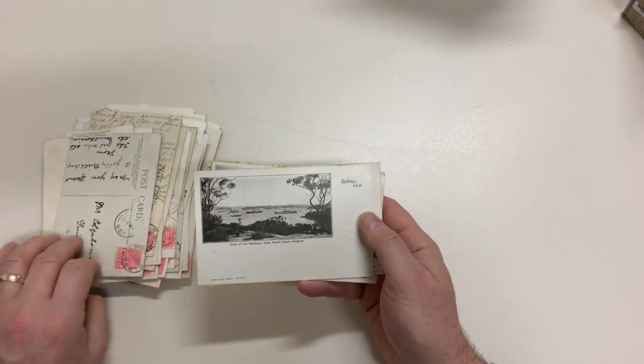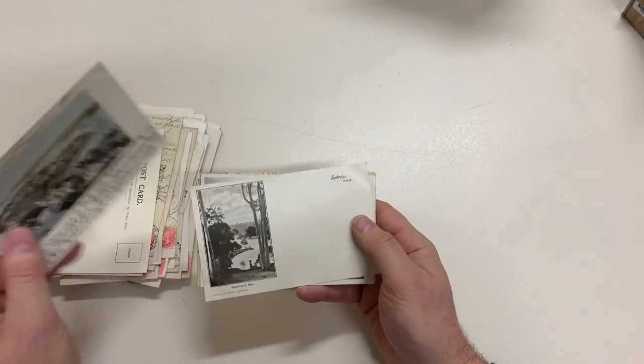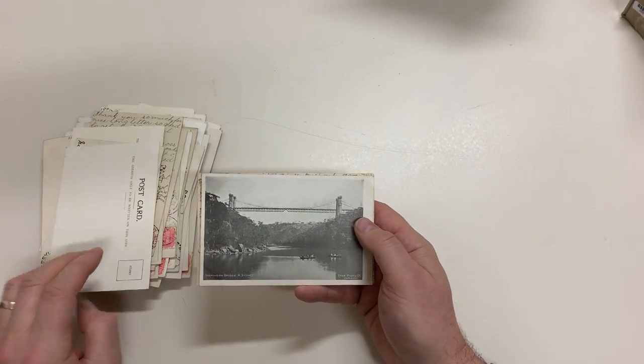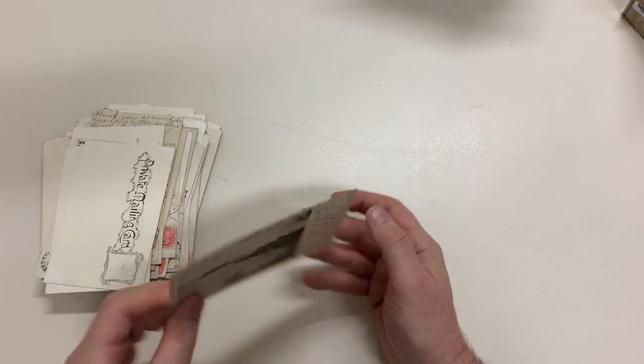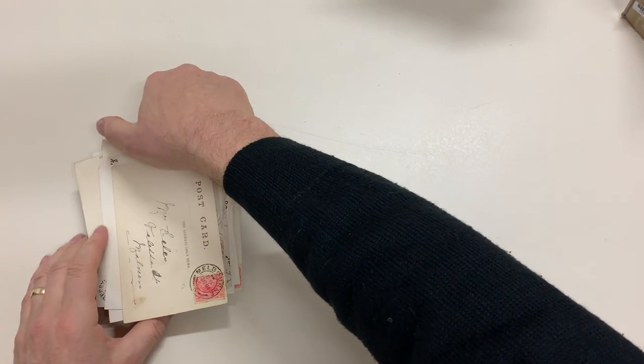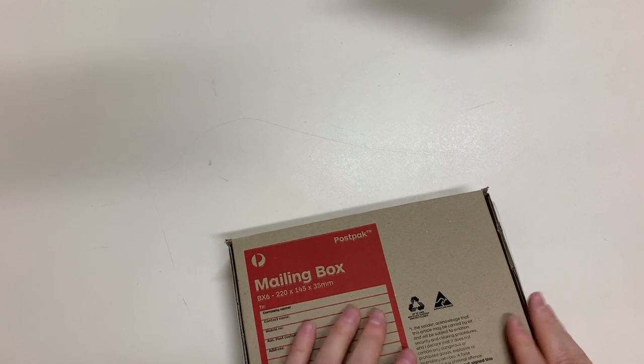Fig Tree, Lane Cove. View of the Harbour. North Sydney. Mossman's Bay. Suspension Bridge, North Sydney. And Botany Bay. Apart from those couple I pointed out as having faults, they're generally fine to very fine — a nice lot of undivided backs and quite a few unused cards among them.